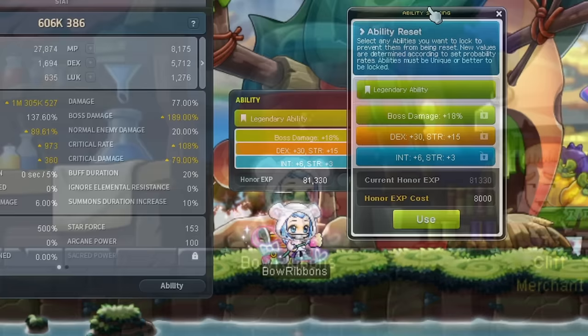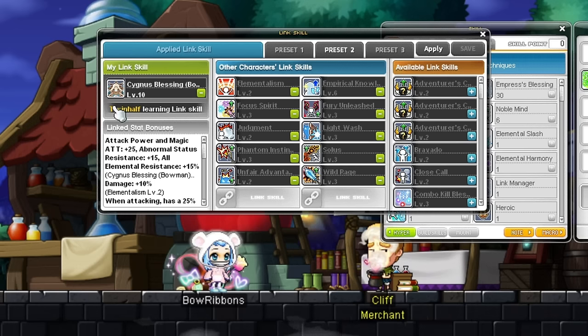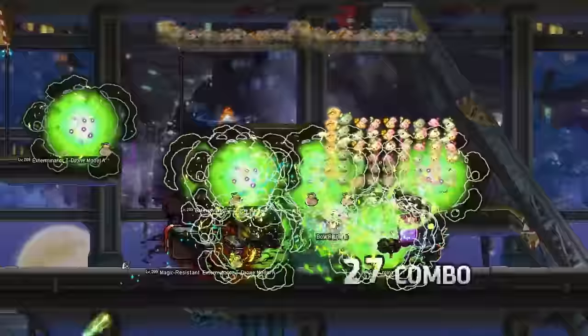Link skills are just about the same as all other classes. For grinding, Evan, Mercedes, and Aran are all helpful for extra XP, and Lara for extra normal enemy damage. For bossing, the usual links looking something like this. The Wind Archer Discord specifies the last two slots you swap around depending on situational bosses, cycling around things like Resistance Link, Warrior Link, or opting for more damage links if survivability isn't an issue.